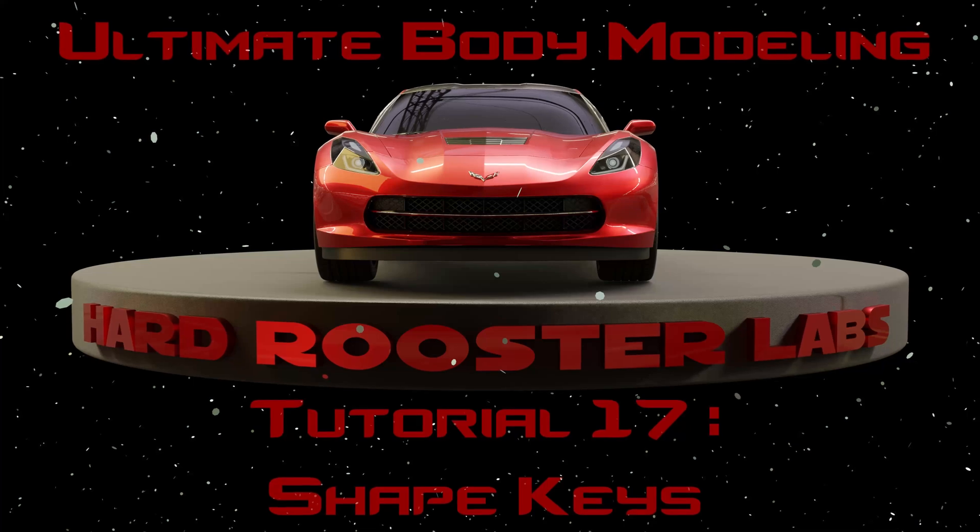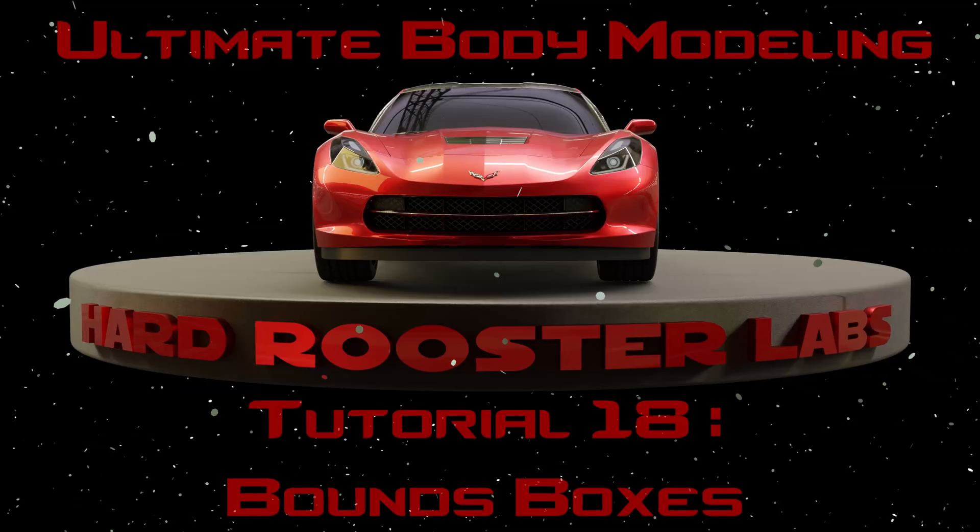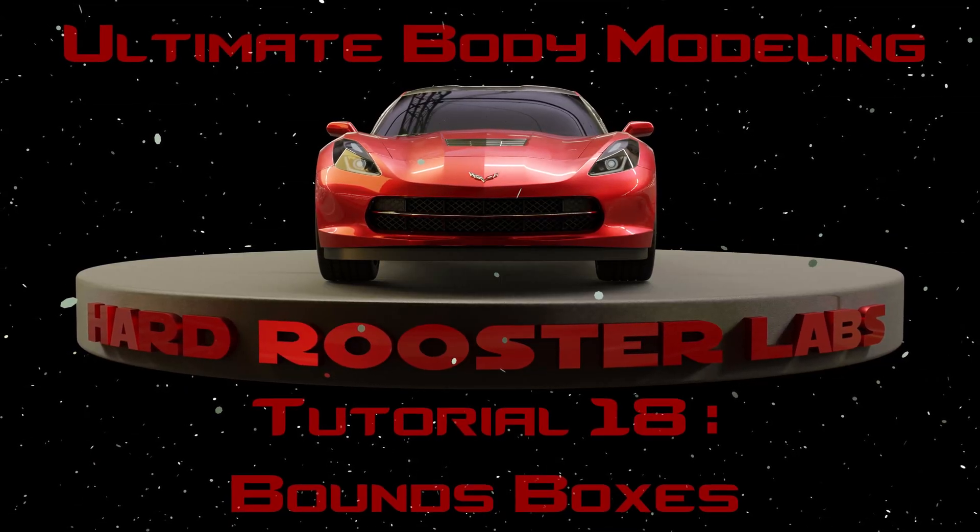The 17th video is optional — I'll talk about shape keys here, which are another way to do morphs. These are best saved for morphs that move in multiple directions at once, since bones can't do that, or in cases where a rigged morph just breaks your reflections. In the 18th video we will set up our balance boxes, which determines things like weight, cargo, and cabin space.